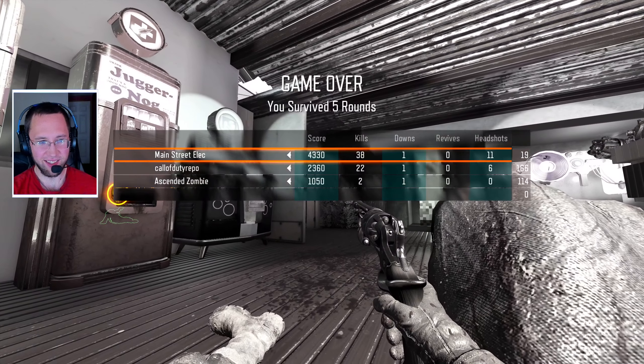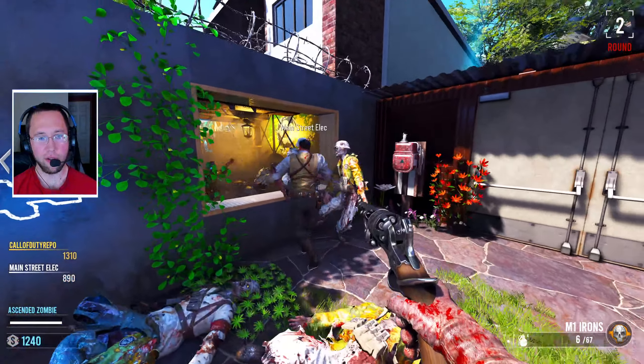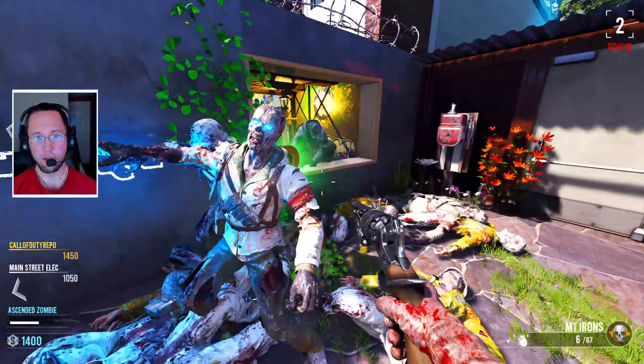Oh jeez. We have to get the power on. The main street, get 1,000, and then we'll get the higher doors. Yeah, this is going to work much better.